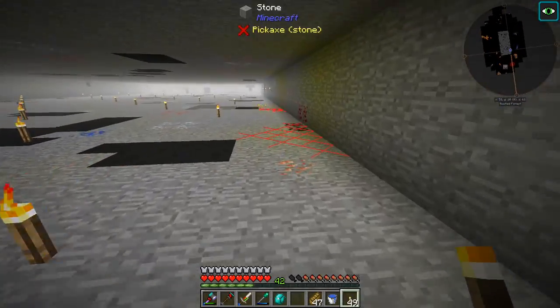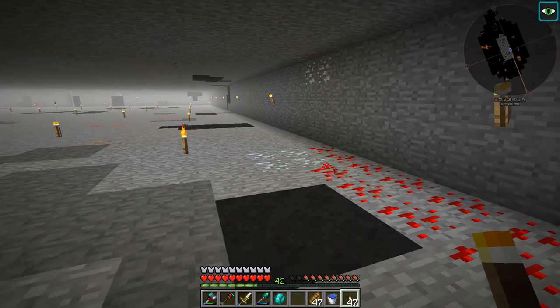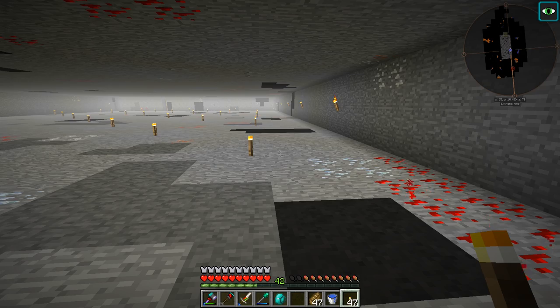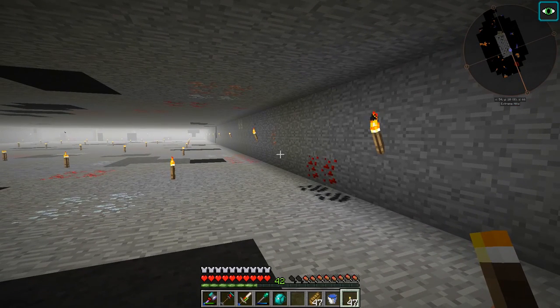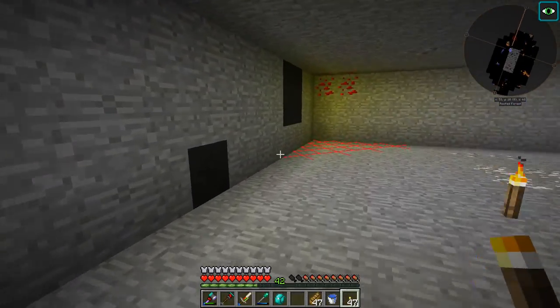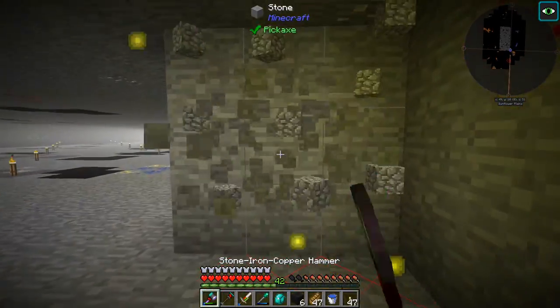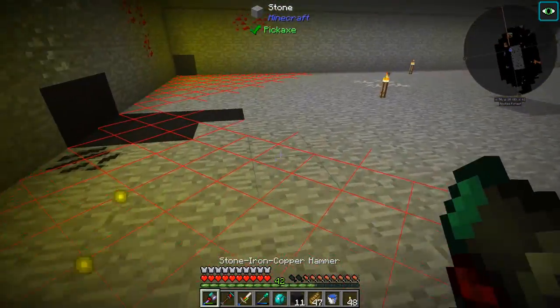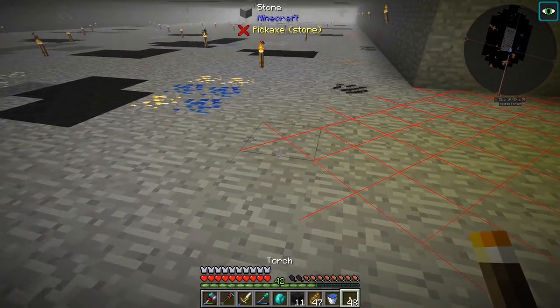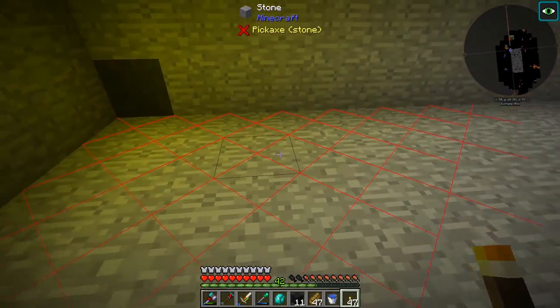I am going back every now and then placing torches so we are not spawning monsters down here. We are in the deep dark, so monsters that spawn here have more damage and more health. In a normal branch mine it wouldn't be that big of a deal, but in this one it's kind of a big deal — if you get a big pack of those crazy mobs, you could be in for a problem. The deep dark also causes you damage; if there's too low of a light level, you'll start taking suffocation-type damage. So you want to make sure you're lit up so you're not spawning monsters and not taking that kind of damage.